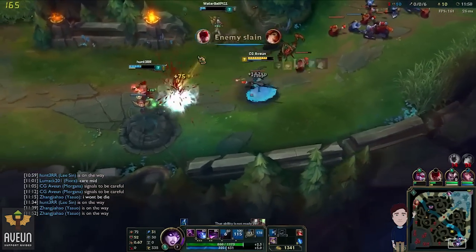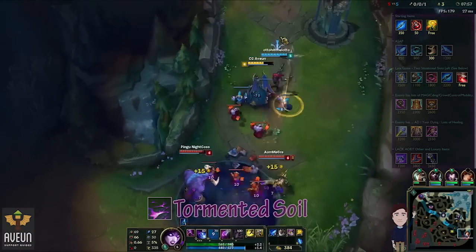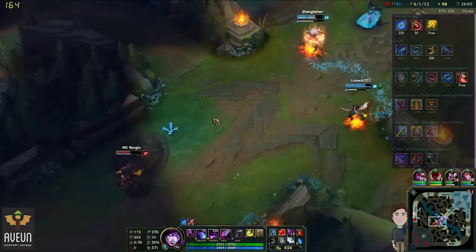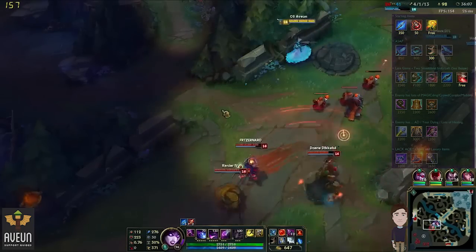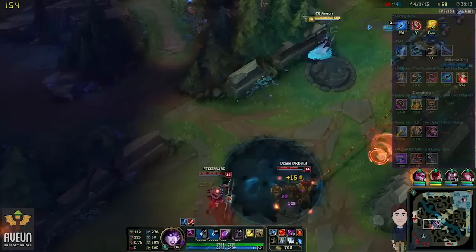There are many options for building with Morgana. My general item pathway starts with Spellthief's as it's incredibly easy to get sustained income by using your Tormented Soil in the laning phase. I upgrade it, grab a Sightstone, some boots and Seeker's Armguard as soon as possible, and if the enemy has high mobility and I'm a little bit ahead in gold, I'll sometimes get Catalyst the Protector for a later upgrade to Righteous Glory as well.